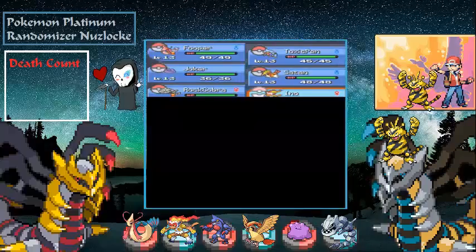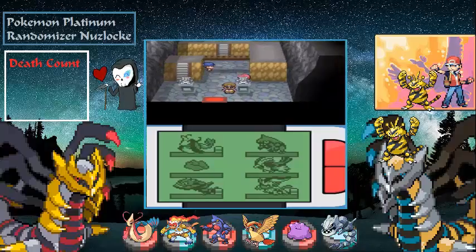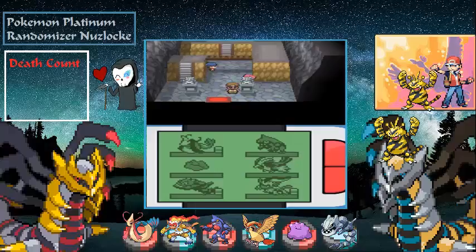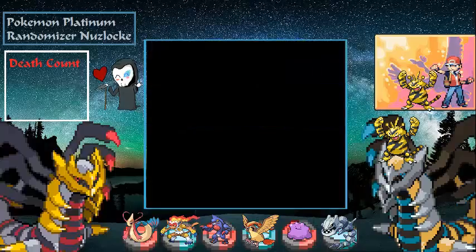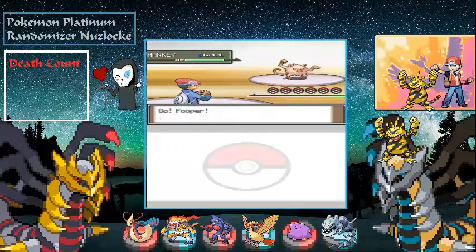That's our team. I asked in the last episode what you thought the gym typing was going to be. I'm recording this right after that episode went up on YouTube, so I can't see what you guys said. My guess is Psychic type — though we have 17 options to choose from. If it's Psychic we kind of have a problem, but most likely it's going to be a Fighting type gym, so it's not too bad.